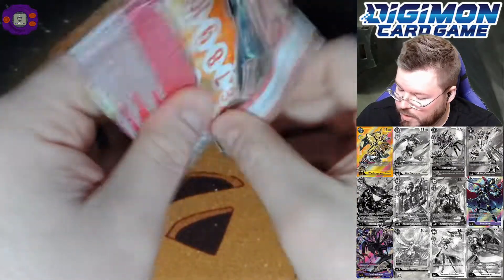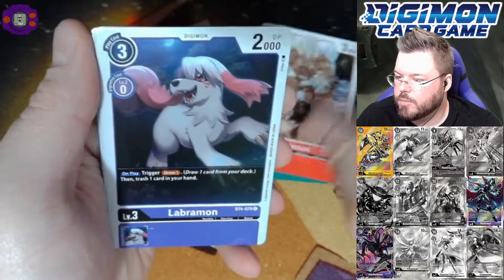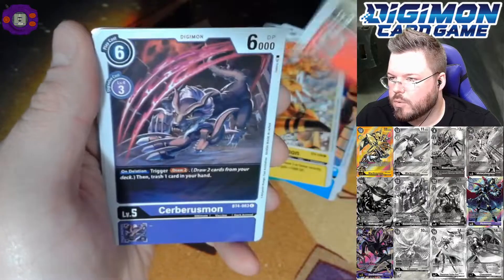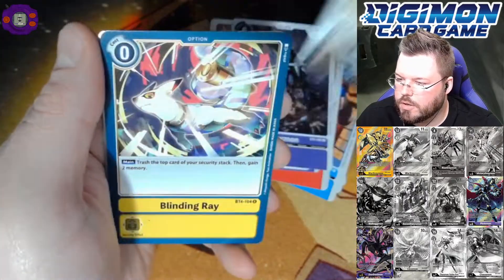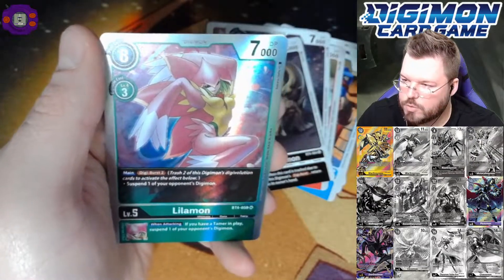Alright, we have three packs left and two super hits left. I can't tell if this is one of them or not. Blabbermon. Otamomon. Dobermon. Blinding Ray for a rare. And Lylomon for our seventh super hit of the box.